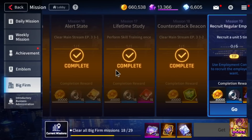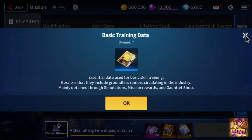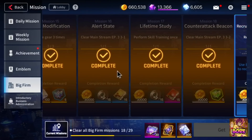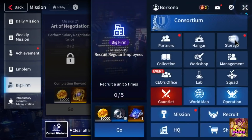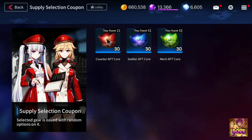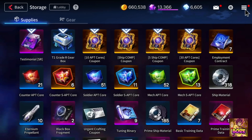It'll tell you how to do certain things within the game, give you skill-up materials, and give you apt cores that are going to be necessary in order to limit break your units. If you go into storage, I got this from the firm missions and now if I use it I can select it and get 30 counter apt cores, because this is going to be something that you're going to need to farm. That is going to be very important.